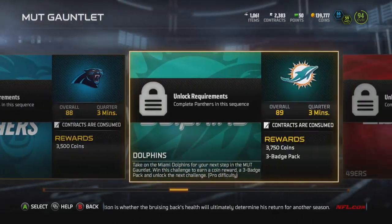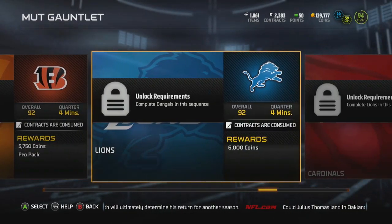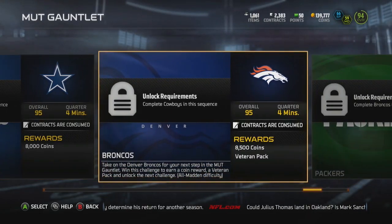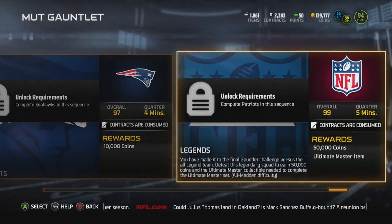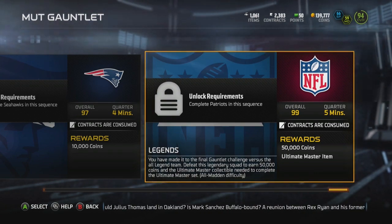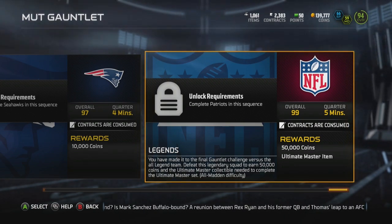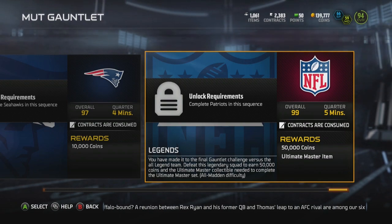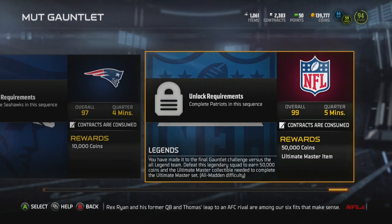Once you finish all of these games you can get almost 200k coins plus. You also get pro packs, veteran packs, and you could get an elite pull out of there which would maximize the profits even more. I would highly suggest doing these solo challenges. If you'd like me to put out a video on how to beat All Madden difficulty solo challenges with only 2 plays, let me know in the comment section down below.